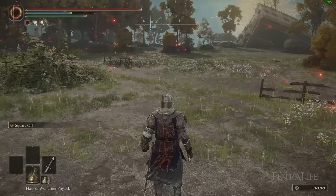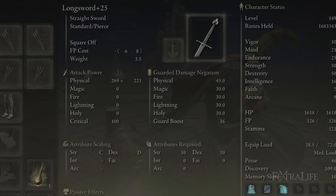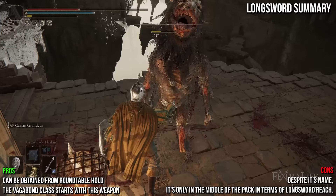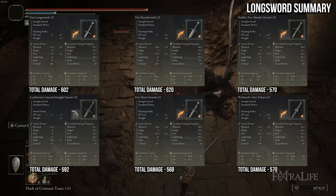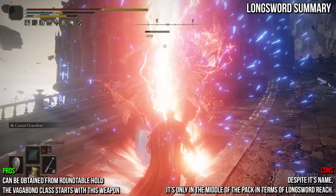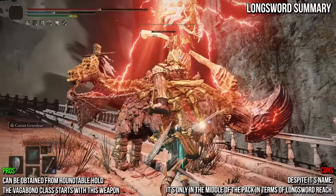Next is the Long Sword. It shares the default moveset of most straight swords and deals physical damage, weighing 3.5, requiring a few points in strength and dexterity. It's a direct upgrade over the Short Sword in nearly every way — for only 2 more strength and 0.5 equip load, you gain 20 to 40 more attack rating, much longer reach, and you can still deal thrust damage with R2. It has the second highest attack rating of all infusible straight swords, just behind the Broad Sword. Fire and lightning deal the most damage, followed by sacred and flame art, with magic in third. Because the Lord Sworn Straight Sword and Noble Slender Sword deal only slightly less damage but have longer reach and higher critical rating, I'd recommend using this in a dual-wield or spellblade build.